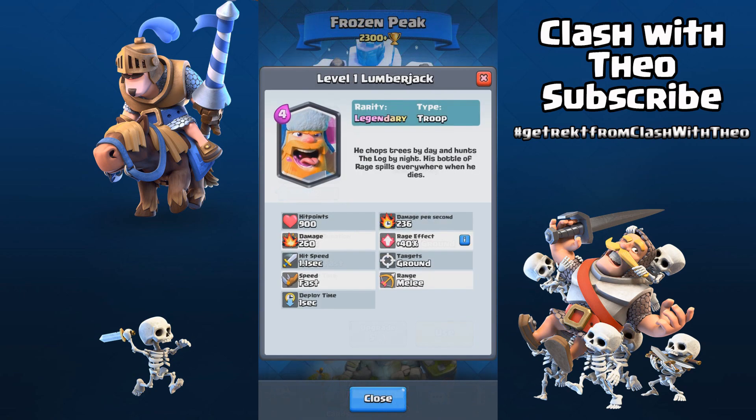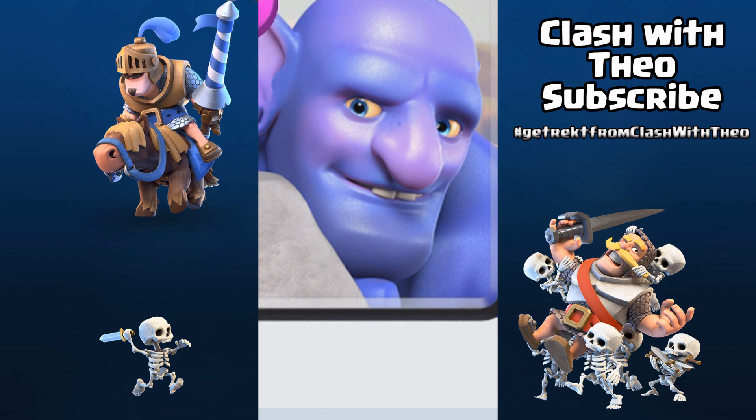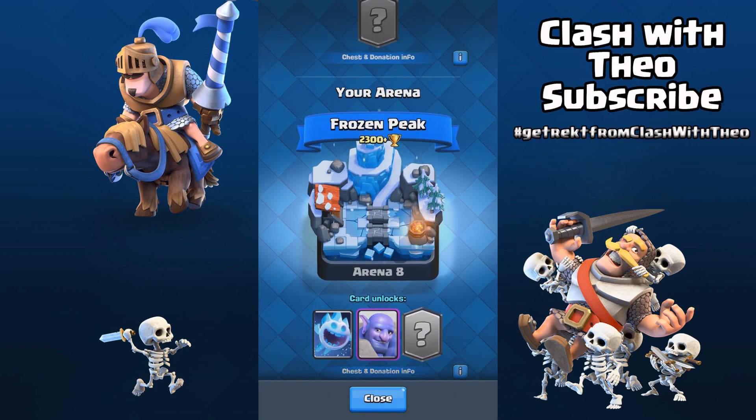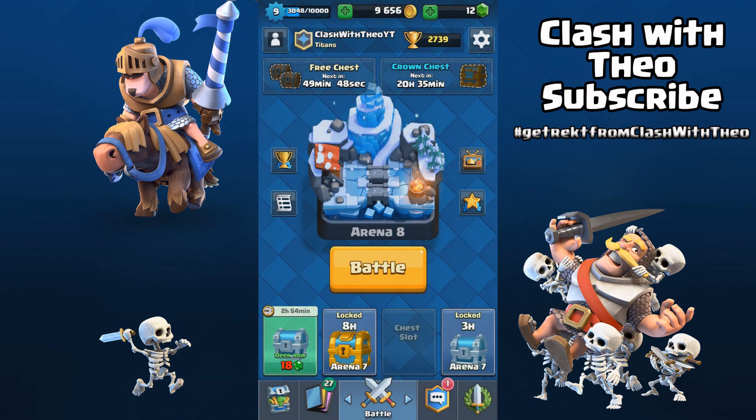Guys, my opinion is: excluding the sparky and the princess, the lumberjack is the best legendary card, and that's because after he dies your troops are instantly raged by his rage spell. And the bowler is here with a big nose — what the heck Supercell! So guys, that's all for today, thanks for watching, hope you liked it. I'm very excited about the new update and I can't wait to get the bowler and the lumberjack. As always, if you like it jump like, if you don't subscribe, and don't forget guys, come back every weekend for new funny awesome videos. Thanks for watching, take care and goodbye, see you in the next video!